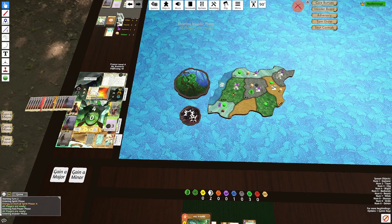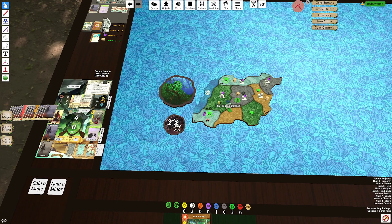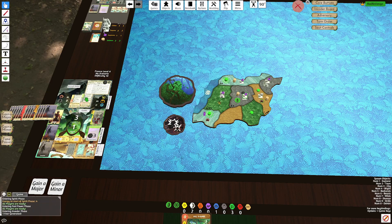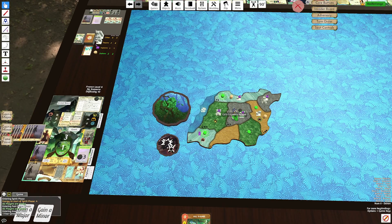We're just hoping for no Increasing Aggression — anything that increases damage. Influx of Settlers is fine, we just add an extra Town to D5. We have add a Beast to the Sands of the most Invaders, one Fear, and then a Dahan Defend — Network of Support and Trade. So this land gets Defend 1 plus 4 Dahan, so it's actually Defend 7, and that's why I put my Town from the top part into that land.